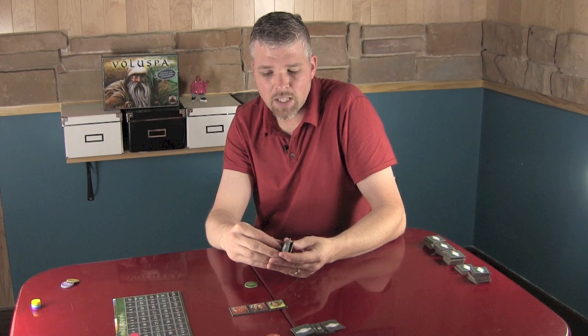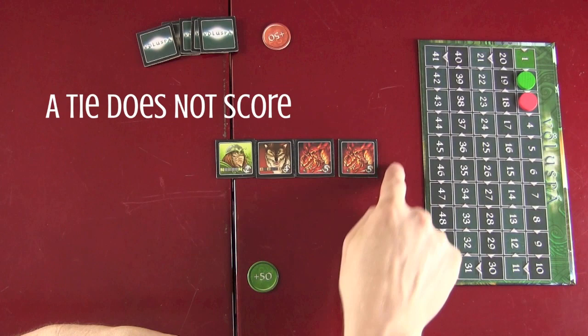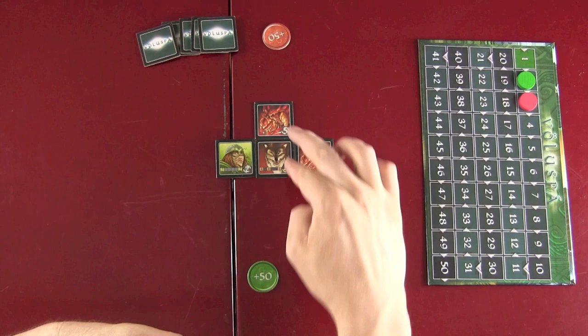On my turn, I get another dragon. I wouldn't score anything here because you have to be the highest number — a tie doesn't count. So I'm going to play here, and my number five beats the four. We score two points for this column. I move two and draw a tile.